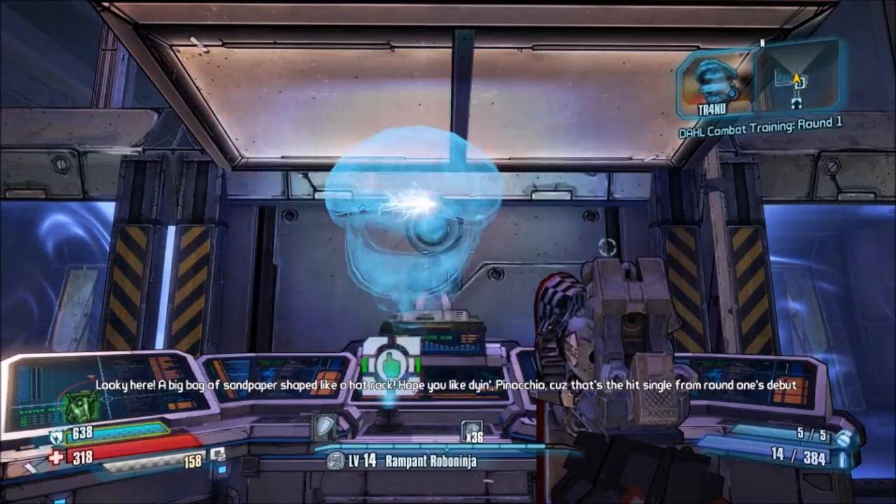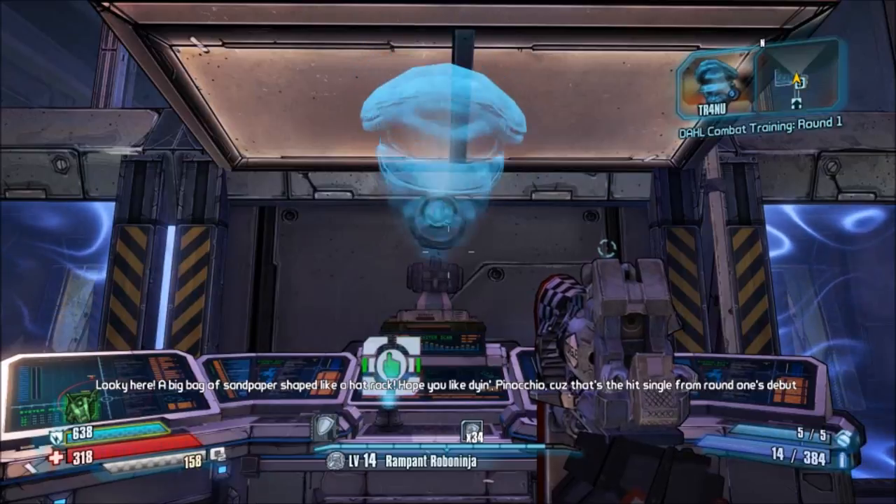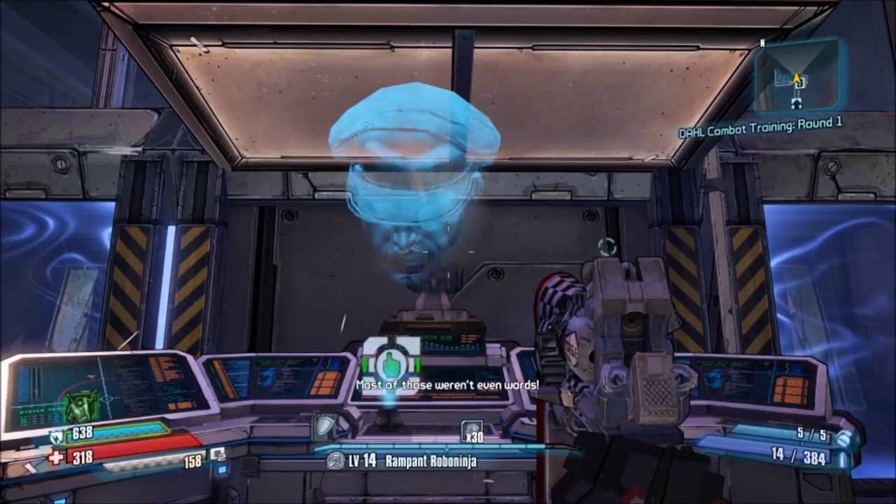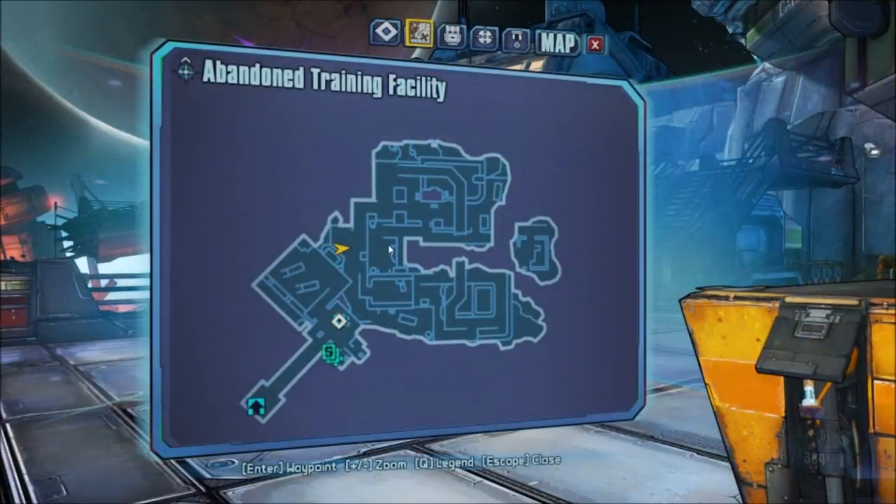It's pretty cool, but one thing I would have to complain about is this guy — I mean, come on, they could have at least had his mouth move when he talks. He's just kind of creepy. But anyway, now I'm going to show you guys where the vault symbols are here within the Abandoned Training Facility.